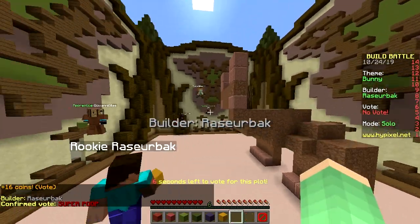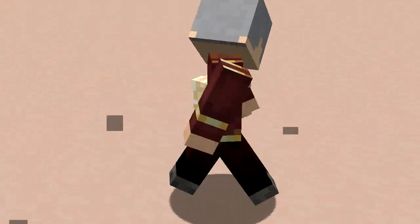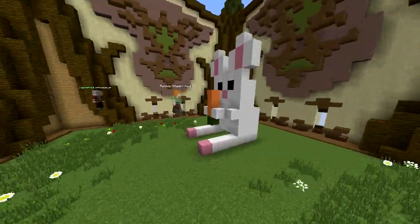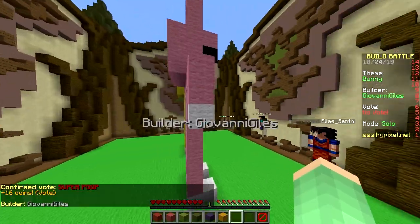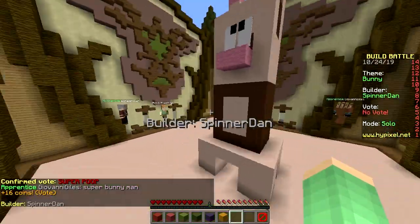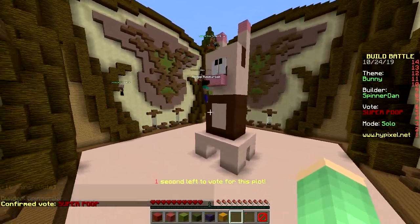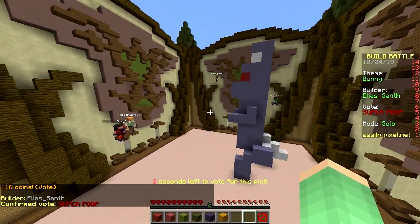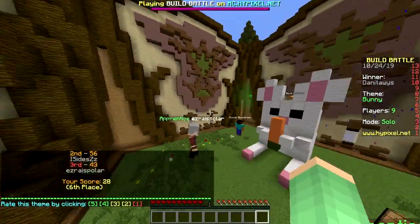Nice build, super poop. I think this guy is just giving everyone legendary. That's mine — legendary! But everyone's holding poop. The guy that was giving everyone legendary is not doing it anymore. This is super poop — terrible, right? Horrible build. Oh, that's the pink and yellow one — power rangers? Sure looks like it. Teletubbies! No, super poop. It didn't work — you got third, and that's not bad. We need a better theme. Next round!